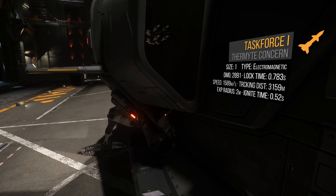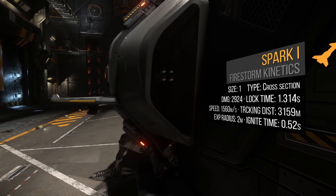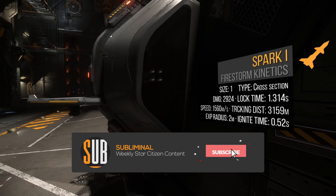For missiles we have two MSD-341 missile racks with four Task Force 1s each. Task Force 1s are size 1 electromagnetic, do 2900 damage, have a 0.8 second lock time, and a 3200 meter lock range. For reasons unknown to me these missile racks cannot be replaced. I prefer cross-section missiles, so we'll be swapping these out for Spark 1s. Spark 1s are size 1 cross-section, do 2900 damage, have a 1.3 second lock time, and a 3200 meter lock range. Notice I didn't give any recommendations for the guns — they're perfect.